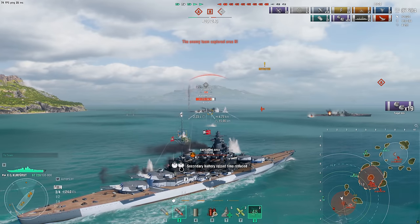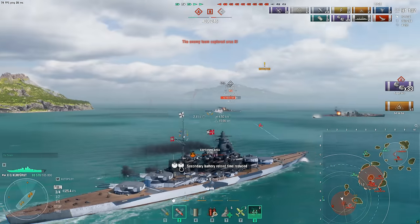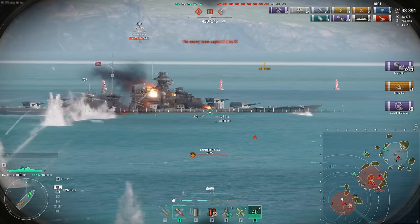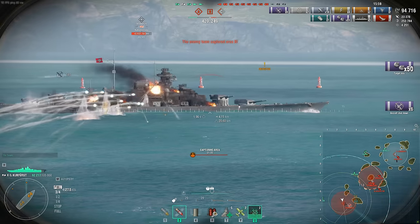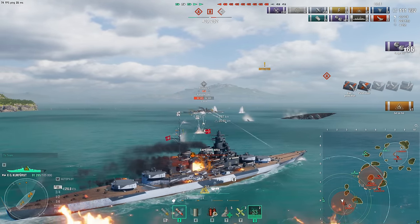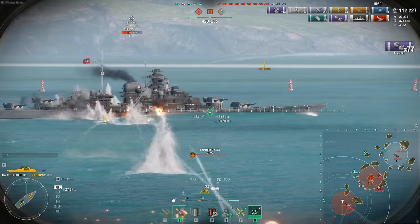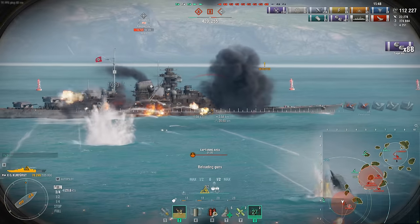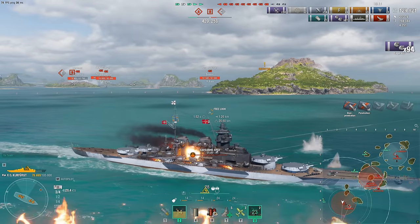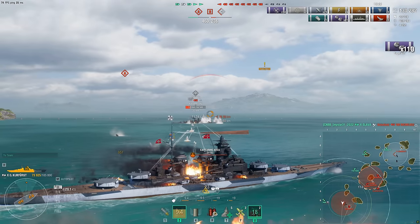Salvo firing is when you double-click your left mouse button and all the guns fire at once — one salvo, a giant clump of shells sent toward your enemy. Sequential firing is when you hold down left mouse or individually click to fire the guns one at a time, firing the guns in a sequence rather than throwing a wall of shells at the enemy ship.